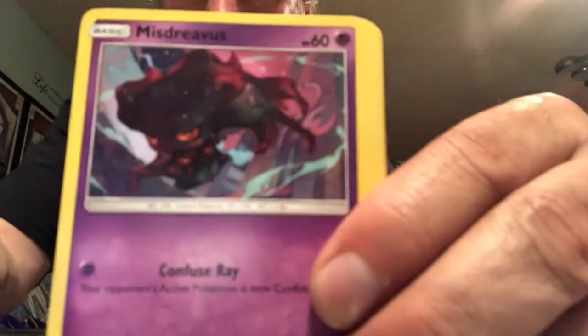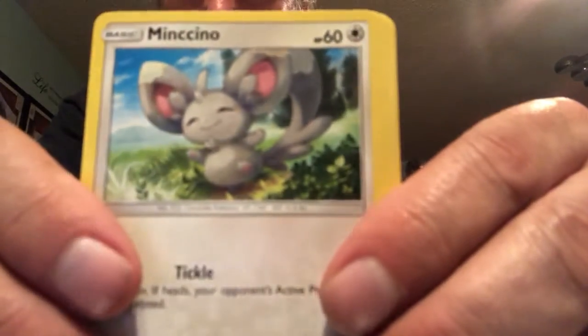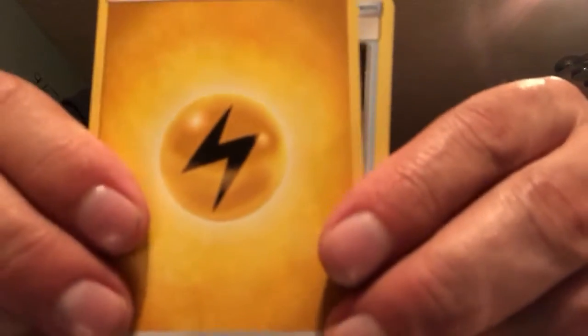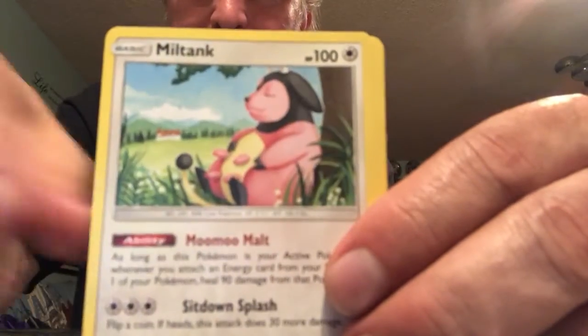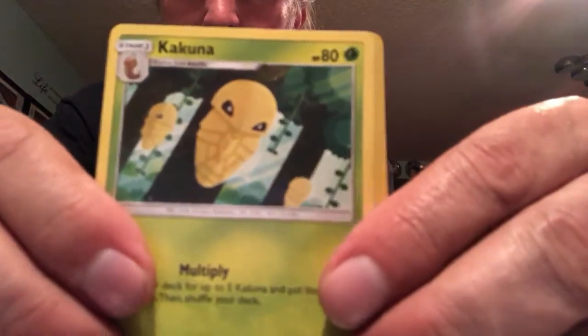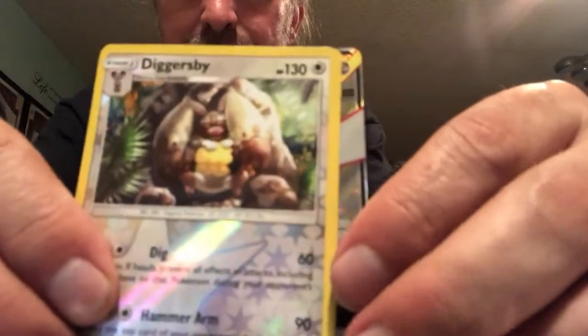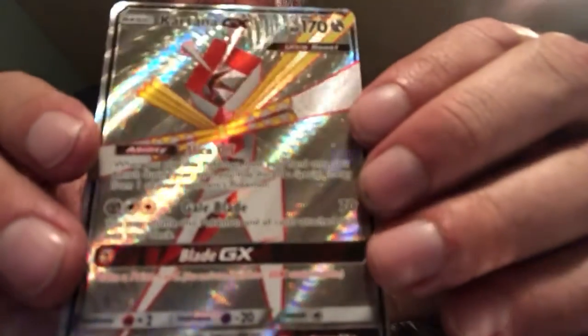Alolan Geodude, another Misdreavus — it's a really cool-looking one actually — Minccino, Nidorina, Electric Energy, Psychic Memory, Miltank, Kakuna. We got a reverse holo Buzzwole. And oh, that's an excellent card — we got a Kartana GX Full Art! Love the texture on these things, really cool looking card.